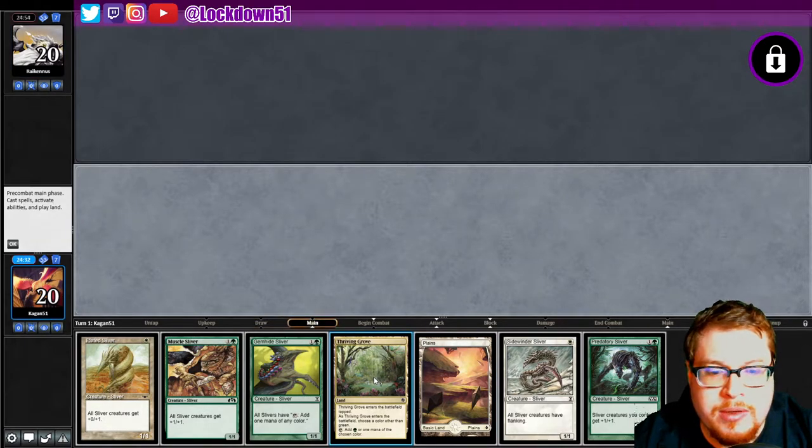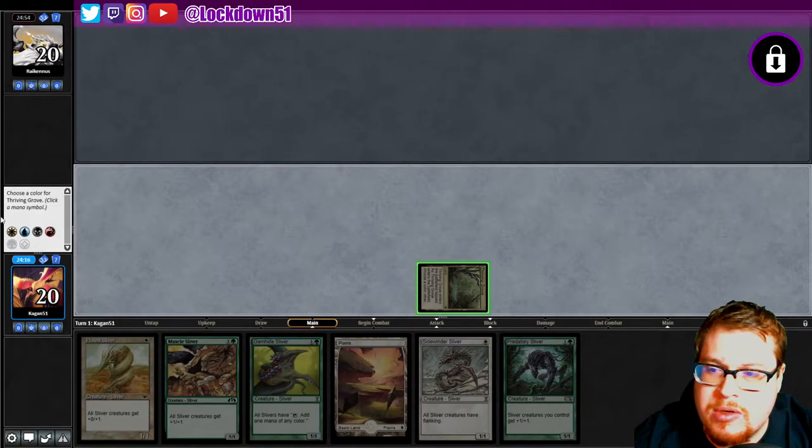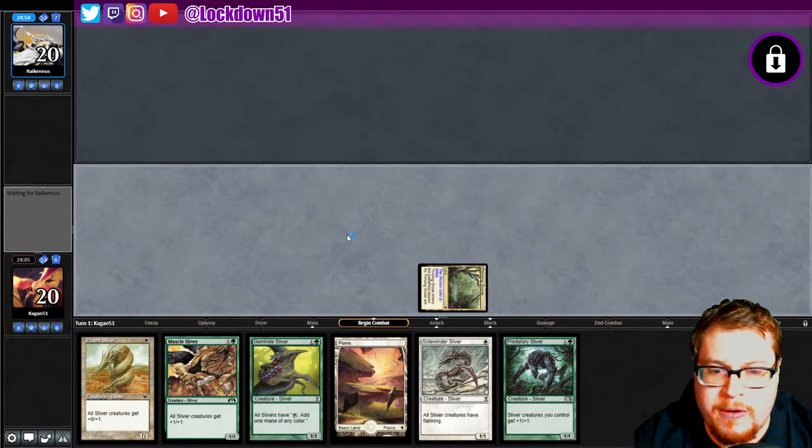Kind of want to play Thriving Grove because I want to put down Sidewinder and Plated, but then I'm losing my red source. I do have the Gem Hide in hand. I kind of want to do it — call white, play double Sidewinder, Plated, then go into a Gem Hide and start powering out some stuff, get my hand out as quickly as possible.